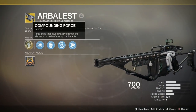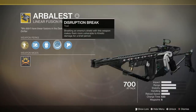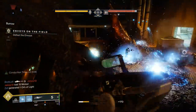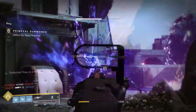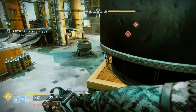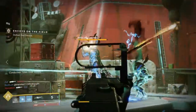Perk-wise, this weapon comes with a special ability, Compounding Force. It fires slugs that cause massive damage to elemental shields of combatants. This shield-breaking ability ties directly into the other main perk on the Arbalest, Disruption Break, where breaking an enemy shield with this weapon makes them more vulnerable to kinetic damage for a brief period. This is the main one-two punch of the Arbalest. Normally, you need to match elemental damage to an enemy's shield to break them more easily, but with Arbalest, that one slug does the job 90% of the time. Since the Arbalest is a linear fusion rifle, the round it fires can over-penetrate enemies and it hits shielded enemies multiple times, ensuring that virtually no elemental shield will survive a blast from this thing.